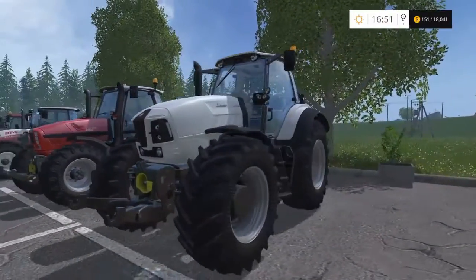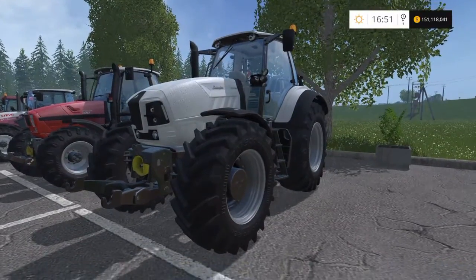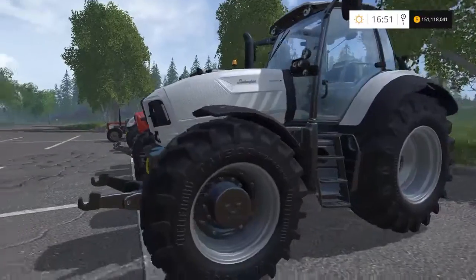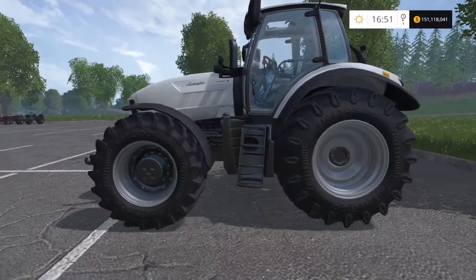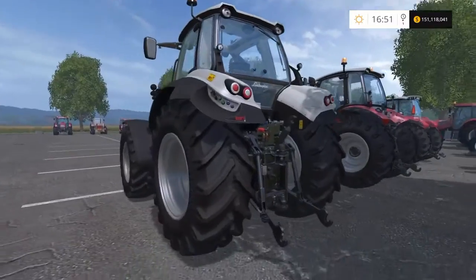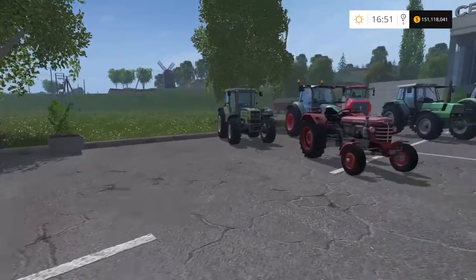Then we move on to the Lamborghini — the Lamborghini Muck 230 VRT. It has 220 brake horsepower and will cost £195,000 with a top speed of 38 mph. This is the first of what I like to call the chunky tractors — I like the ones where the front and rear wheels are almost the same size. 220 brake horsepower, not overly pricey for what you get.